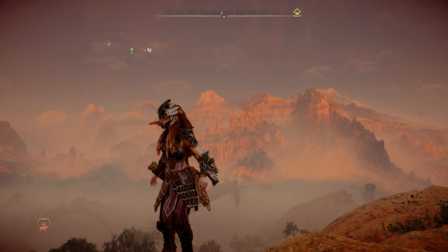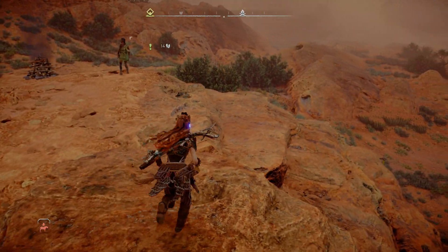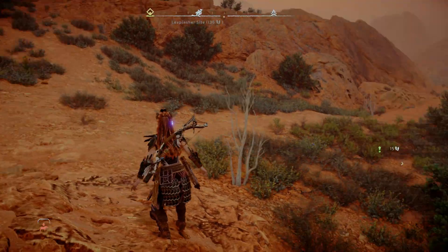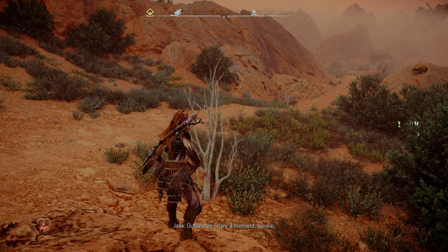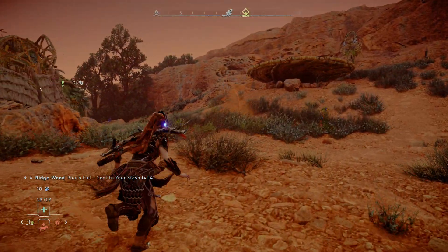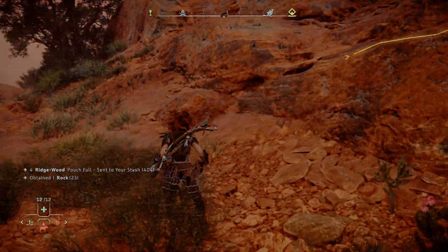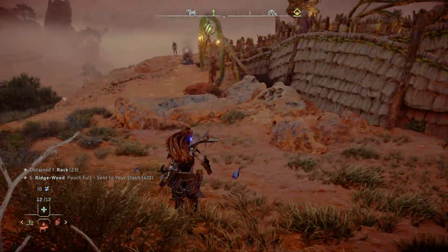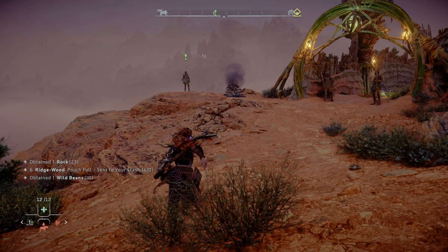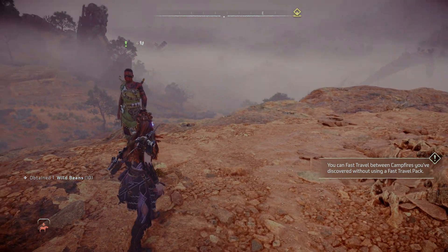Welcome back to Horizon Forbidden West. A big thank you to Gauntar O'Dim who told me about a tip I didn't know — you can turn off the pickup animation when collecting resources. Now you just walk past and hit triangle; you don't need to stop and bend down to grab plants. For things like dead carcasses you still need the animation, but it's a huge improvement.